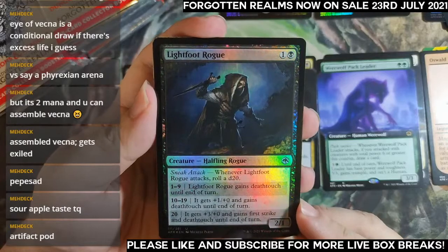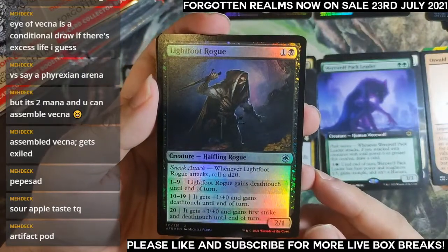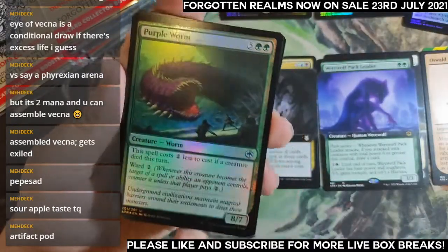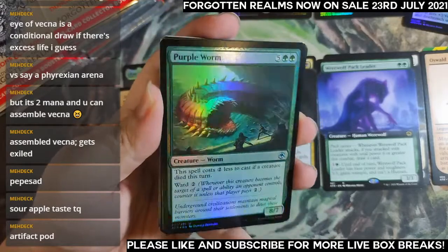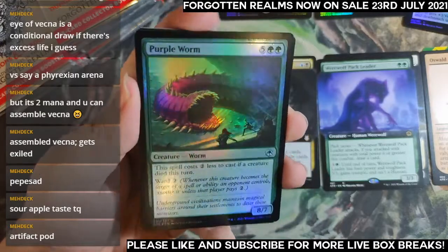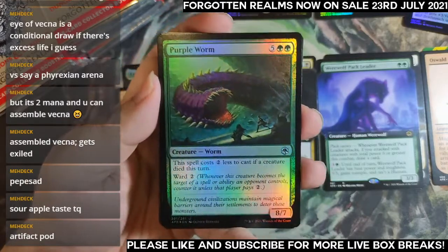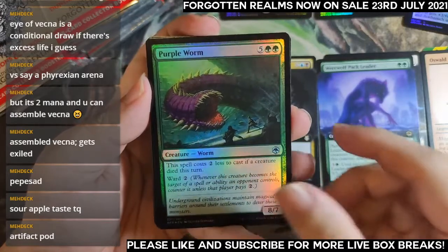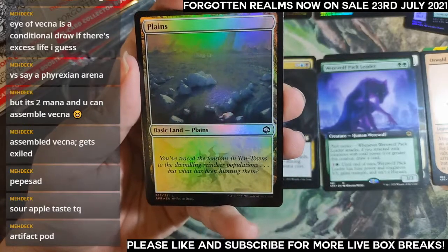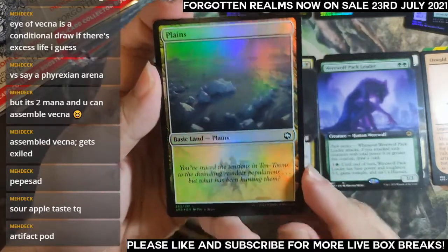Lightfoot Rogue — if you're playing the dice-rolling deck, getting to roll dice every turn seems nice. There you go — you wanted a purple-colored Purple Worm, you gotta find a regular version. It is very much purple. The flavor text reads: 'You've traced the tensions in the Ten Towns to the dwindling reindeer populations, but what has been hunting them?' Such a nice prompt for starting an adventure.